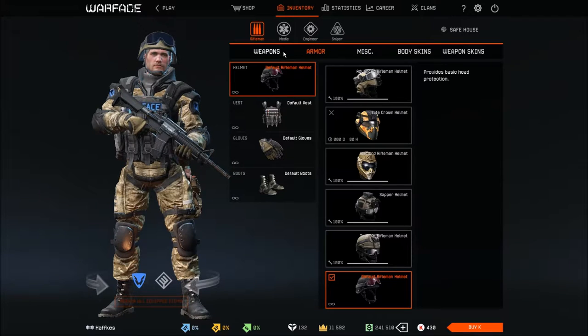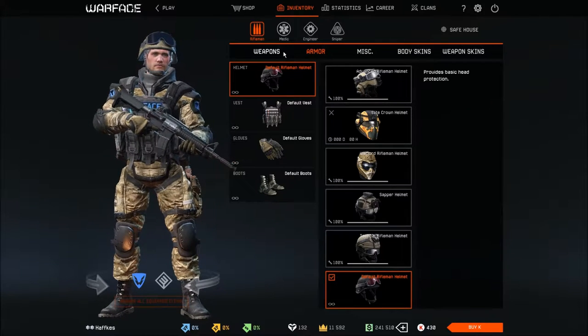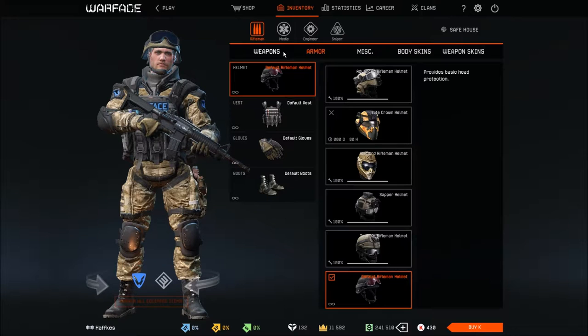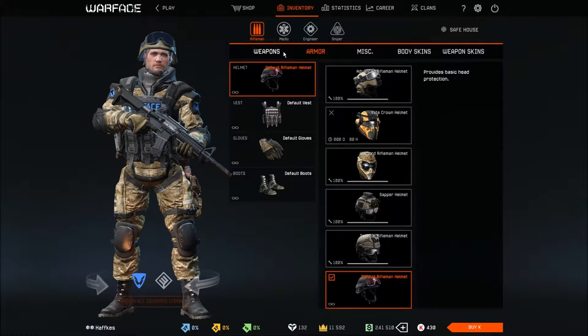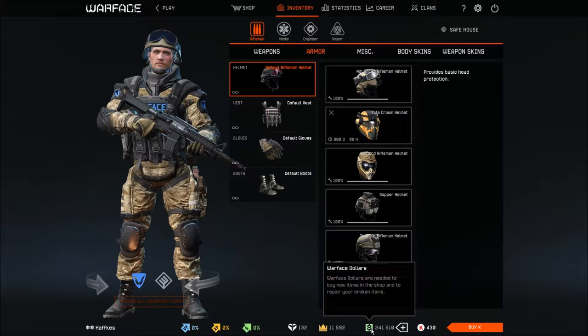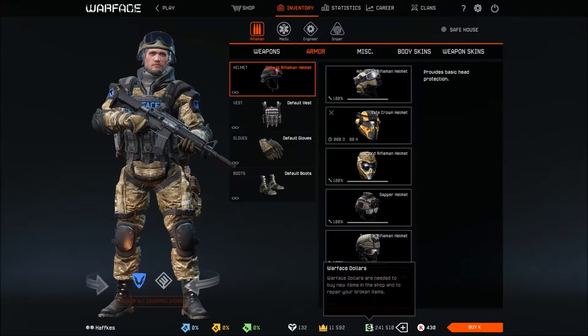As a beginner, you're looking for equipment that is better than the default stuff but doesn't raise repair costs above what you earn from missions. The win bonuses are kept very low because this is a free-to-play game designed to make you feel you need to spend money. There are two currencies: credits (real money) and Warface dollars, the in-game currency earned by playing co-op, special operations, and versus games.